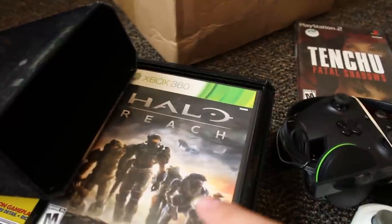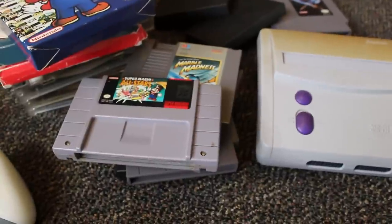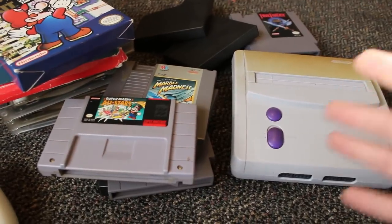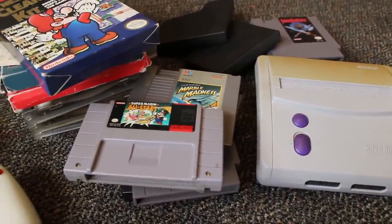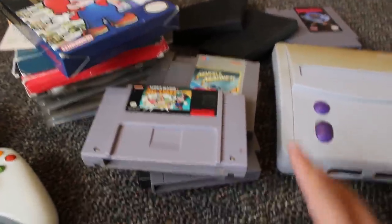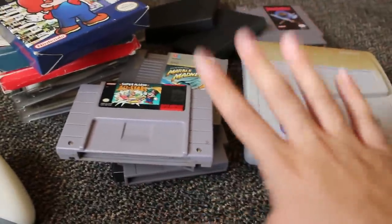One thing I was really disappointed with at this store was that I wanted to get a Master System — they had a lot of Master System games but no Master System. The other thing I wanted was Metal Gear Solid Twin Snakes. Funny story: I asked the guy up front if they had it, and he goes, 'If we had it, it would be mine, not yours — I really, really want that game.' He said he has about $4,000 in store credit to burn off before the store closes in 10 days, so that game wouldn't stand a chance.